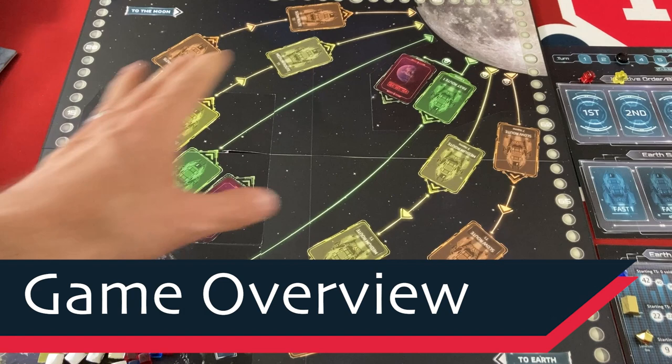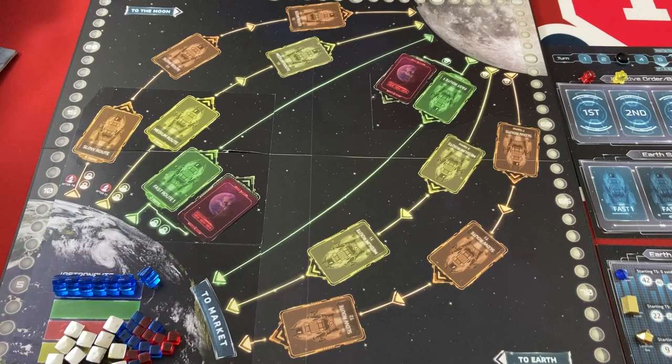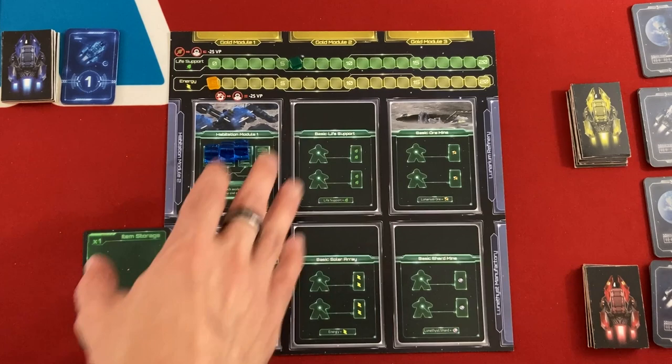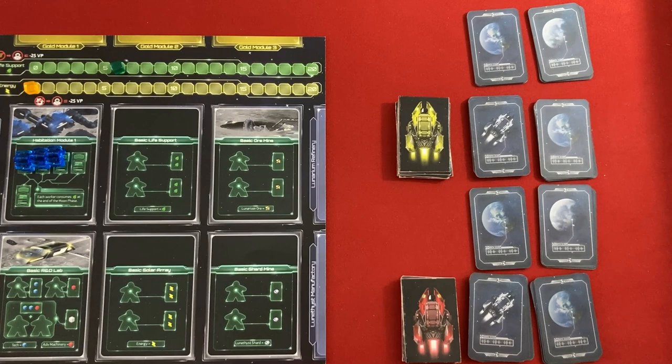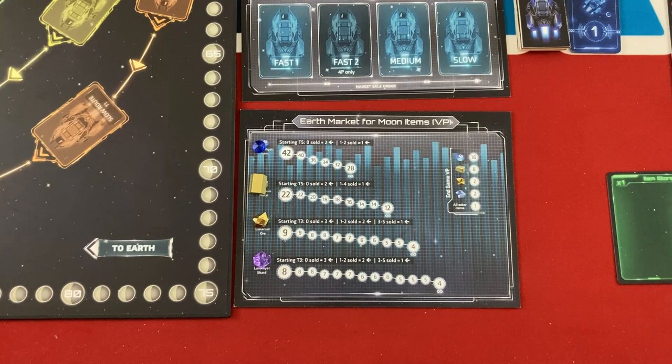The basic idea of Lunar Rush is players are competing to build the most successful base on the moon. They'll be bringing supplies and astronauts on ships to the moon, and then bringing the things they make back from the moon to sell on Earth and earn victory points. The game also has a base management worker placement side of things, where you actually run your moon base and try to make the materials you want to sell and build different modules to support your people. It comes with a pretty simple Automa to play against — simple enough that I can run two of them at the same time. They'll basically be tying up the shipping lanes and messing with the market as they sell their own goods, because as goods are sold in the market, their prices decrease. With me playing against two AI, I'm going to have to beat both of them to actually win the game.